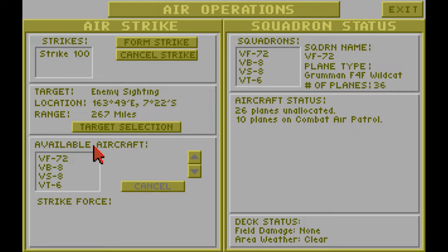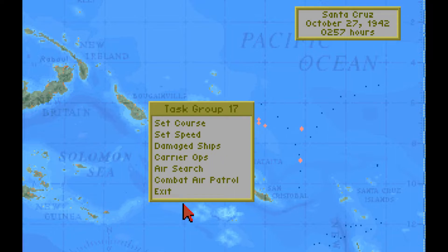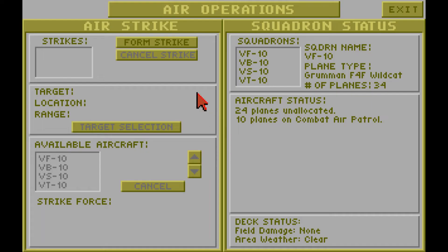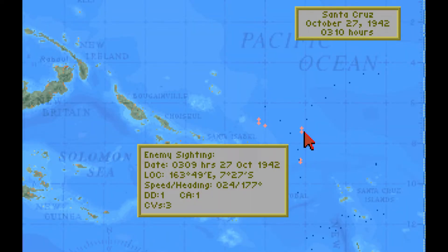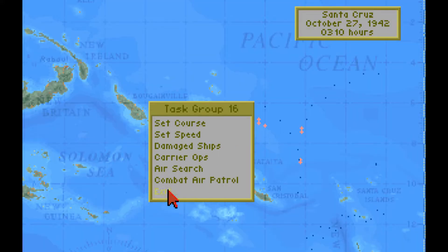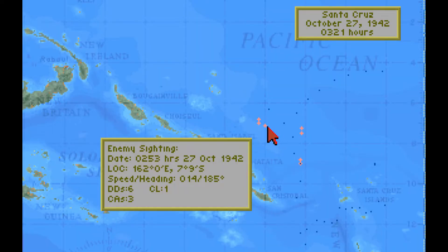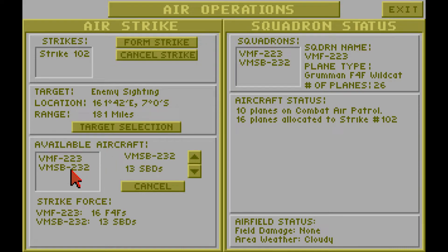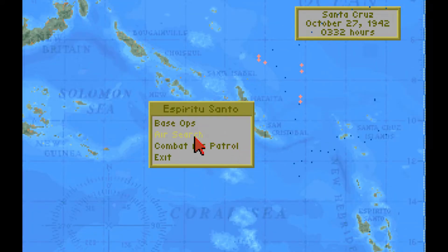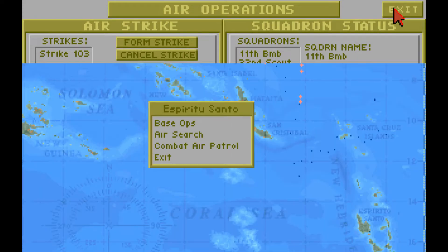Let's target the main enemy carriers with all available aircraft. Air combat — one of our search planes is under enemy combat air patrol attack, which confirms the presence of carriers. Task Force 16 forms Strike 101 also targeting the carriers with all available aircraft. Henderson Field forms Strike 102 targeting the enemy light carrier with SBDs and F4Fs as a fighter screen. Espiritu Santo forms Strike 103 targeting the battleships with all 39 B-17s — no carriers, so I'm not expecting a combat air patrol.